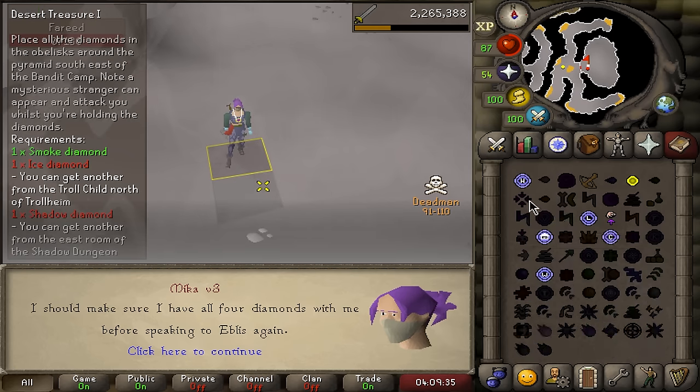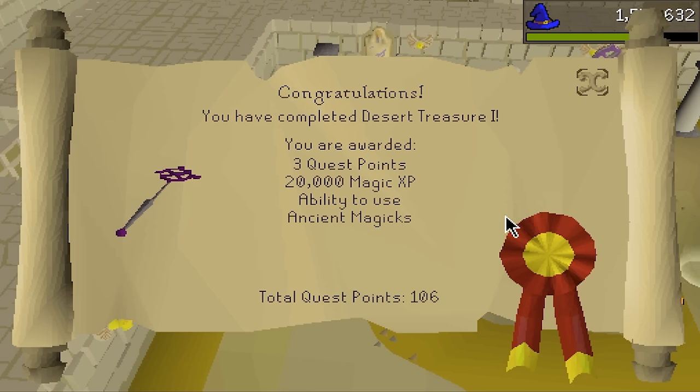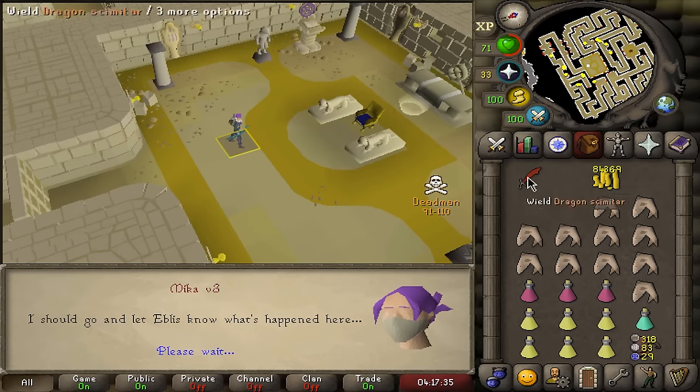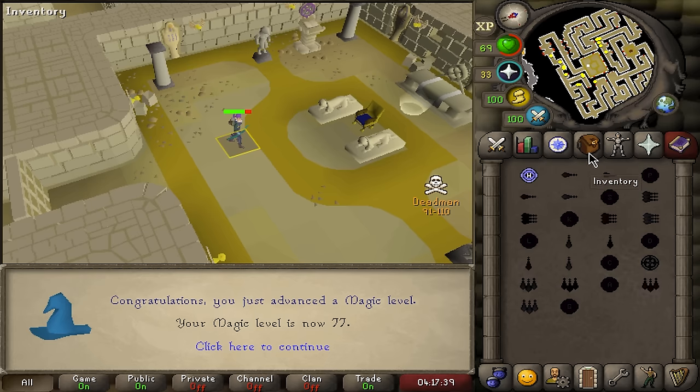Just gotta put it on, but first I need to get enough money to buy the Ancient Staff. And here it is — Desert Treasure is finally completed. So chill with infinite run energy, still annoying though. I don't like doing this quest. But we now have access to the spellbook.